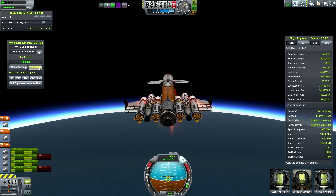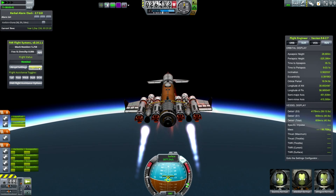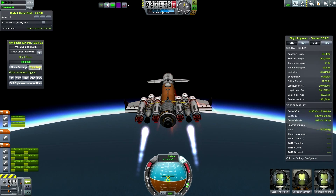Pretty much standard affairs so far: just take off, take a horizontal angle of attack when you are up, and then push yourself into an orbit. Nothing really special about that.